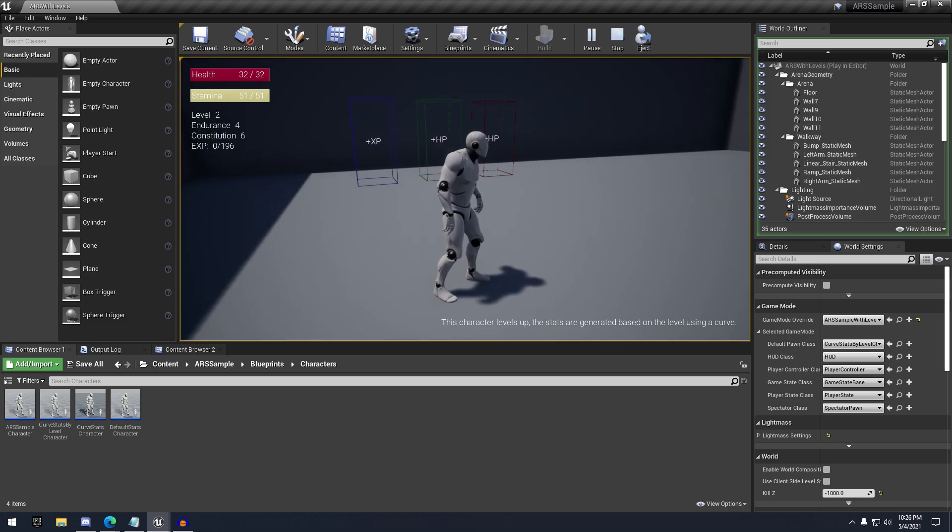Not really the best name they could have given this plugin. They could have just named it a health and attributes system, because Advanced RPG System makes it sound like it's a full framework of tools.